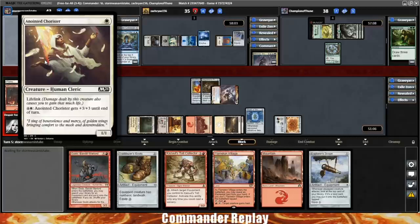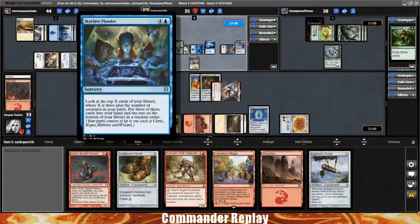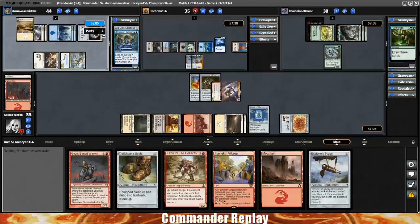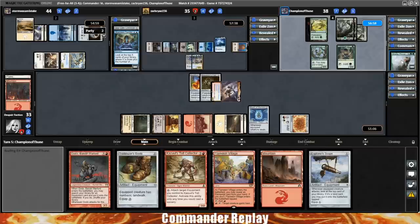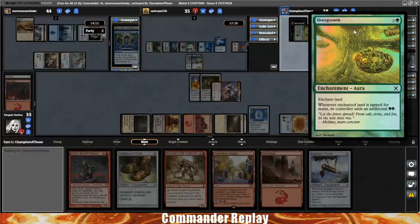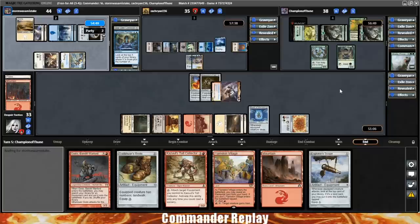Opponent going on the attack, sending both our way — down to 33. Opponent also fired off a Skyclave Plunder: look at the top X cards of their library where X is 3 plus the number of creatures in your party, put 3 into your hand. Rexiel coming into play for opponent. Our final opponent is Champion of Thune piloting Galta, Primal Hunger. This is a budget Galta list I started working on a while back — never quite got it where I wanted it to be. It's just going to be like a green ramp stompy type of deck. Opponent gets themselves an Overgrowth going, some dorks, a Skyshroud Ranger. Pretty soon I imagine we'll start dropping the big stuff.